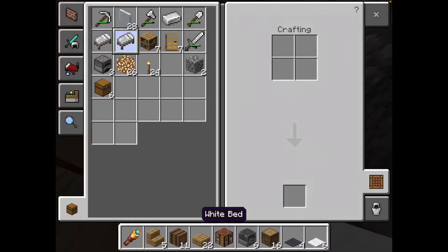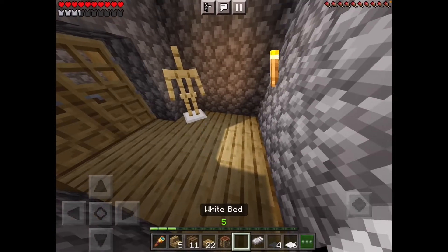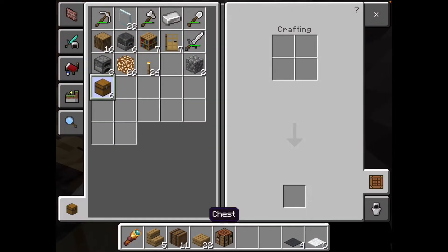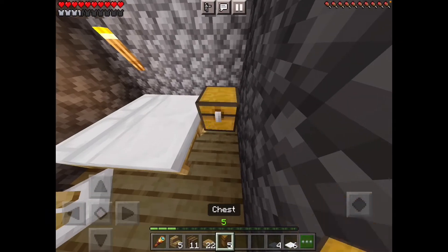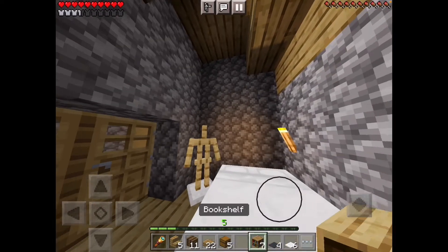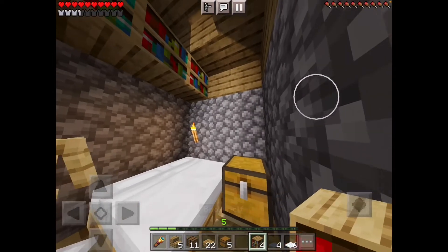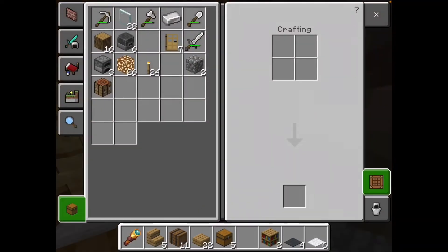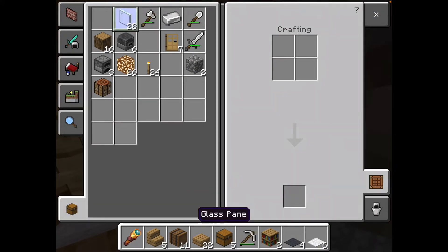We need a few carpets in this bedroom but let's also put the bed — I'm going to make a double bed, because why not? Then I'll take a chest, put it there, and decorate it with some bookshelves on top. That looks okay.